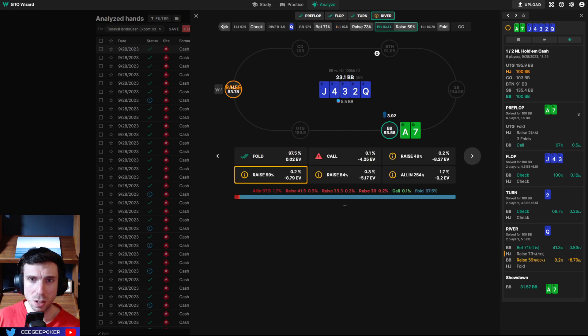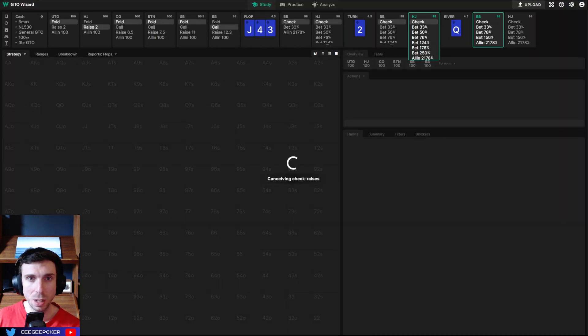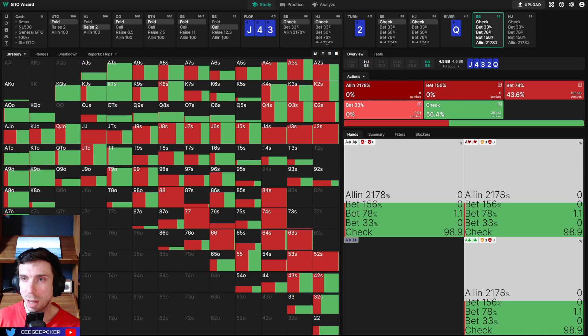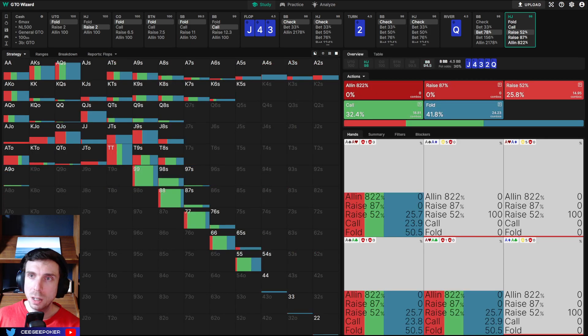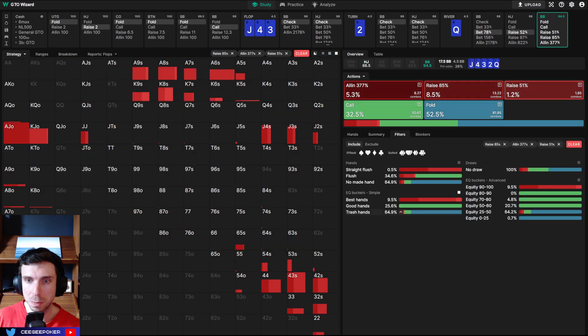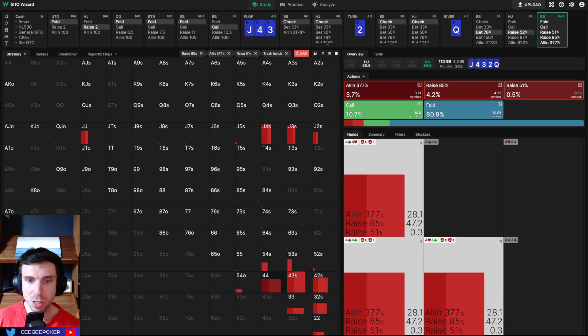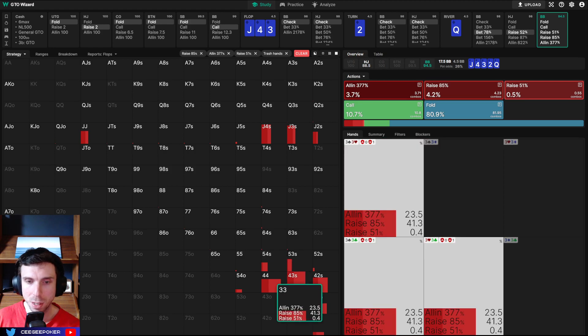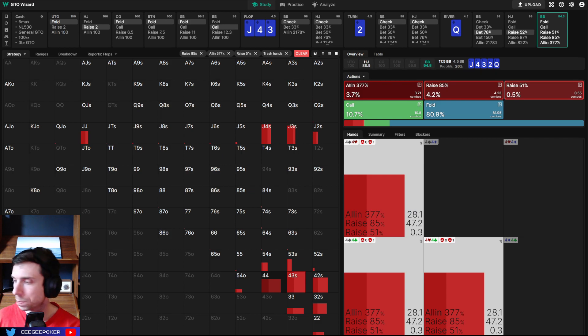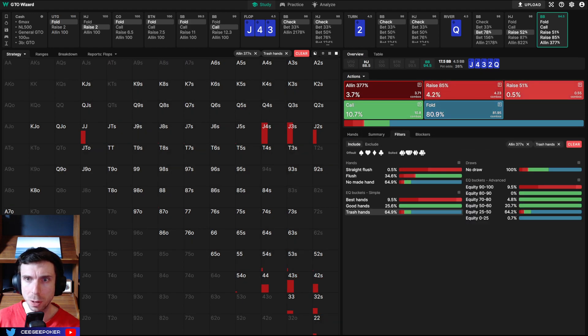The question is, what is solver-friendly? If I do think someone is potentially balanced in this spot, what hands do I want to take to the next level as a bluff? The answer — which is why I was covering this — is jack-jack and those combos that have board pairs. If we take this line — big blind raise, hijack raise — our bluffs are going to go 85% all-in and 50%. The trash hands are jack-jack, jack-four, and four-x. It's so interesting. I can't figure out why. Pocket threes — all of these hands are really good.